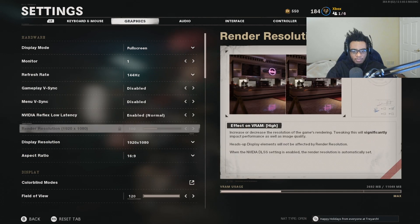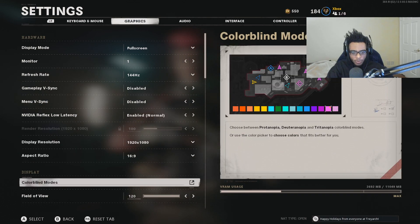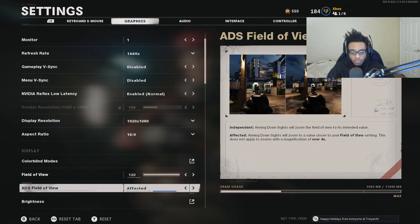Everything else is going to be pretty much the same — 1920x1080, 16:9 aspect ratio. I don't have a colorblind filter on because you can adjust that in your monitor settings. For my field of view, I play on 120, and my ADS field of view I play on affected. If you're wondering why my iron sights, red dot sights, or two to three times scopes might look unzoomed, it's because I'm playing on the affected ADS field of view. This represents your iron sight or optic as close to your field of view as possible. This is also kind of how it might seem like PC players or myself have no vertical or visual recoil. I recommend making this switch ASAP — it is a huge change in your gameplay. It's going to allow you to be more accurate and honestly beam people a lot easier across the map.